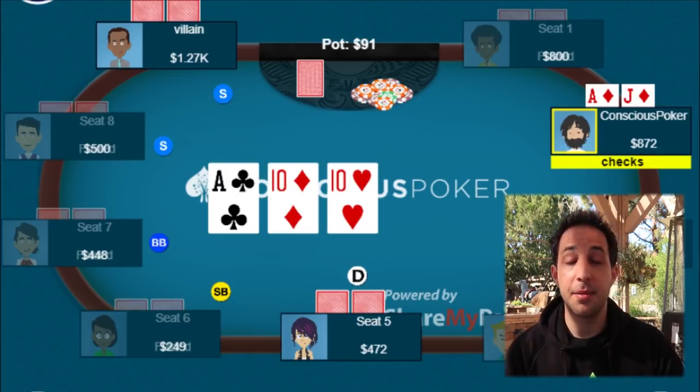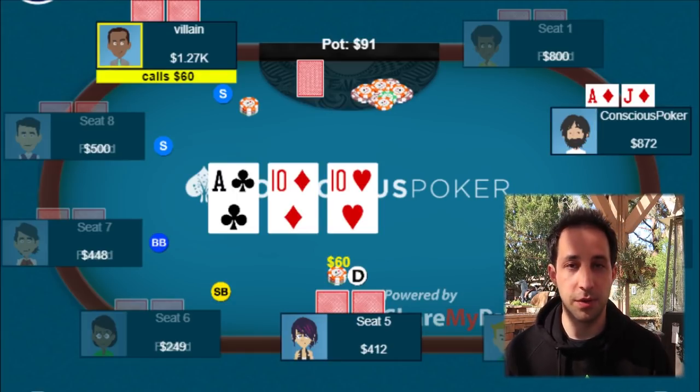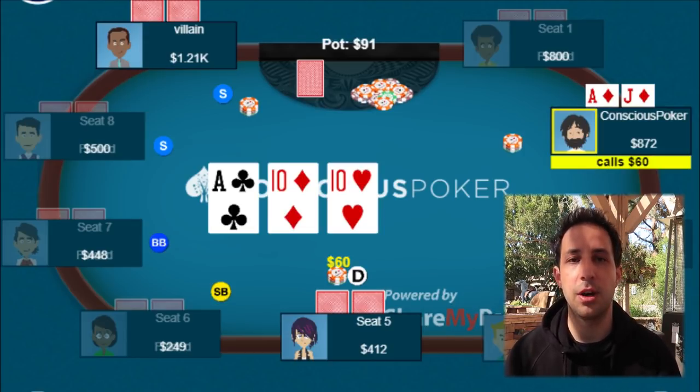Derek opts to check, the button bets 60, the big blind calls, and we have a clear overcall here. We can't really fold — our hand is just too strong. We can still beat the big blind's check-calling range; he can have ace-x or king-high. The button could be bluffing. We have to overcall the flop and we go three ways to the turn.